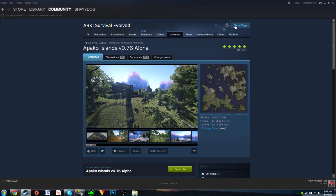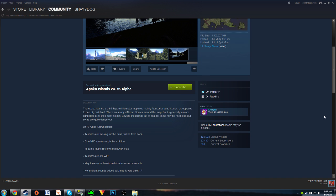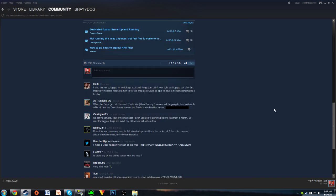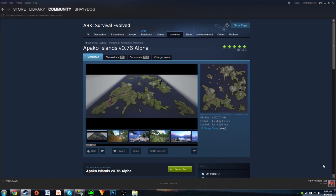One thing that's kind of weird is that there are mods actually within the Steam Workshop that a lot of people don't know how to add to the game. It's not like a Minecraft mod where you download the file and drag it in — it's actually a whole lot easier.